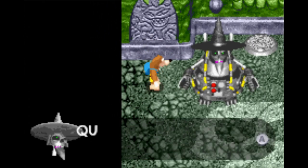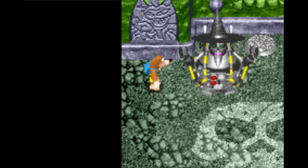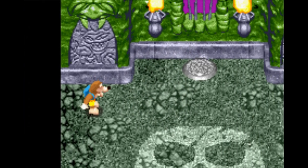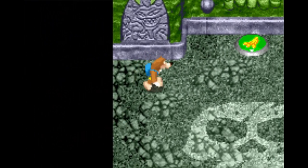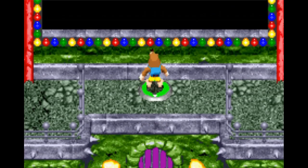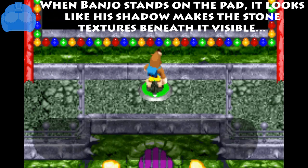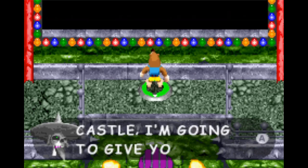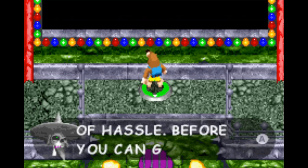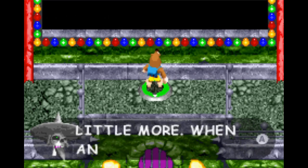Don't think you've beaten me so quick, I've got a plan, I'm not so thick. What we get is a watered down version of Grunty's Furnace Fun. Press A on these and you answer fairly basic questions — apparently the GBA couldn't handle a full quiz. Now you've entered my fair castle, I'm going to give you lots of hassle. Before you can go up a floor, I'll test your brain a little more. When an answer is correct, with button A you can select.